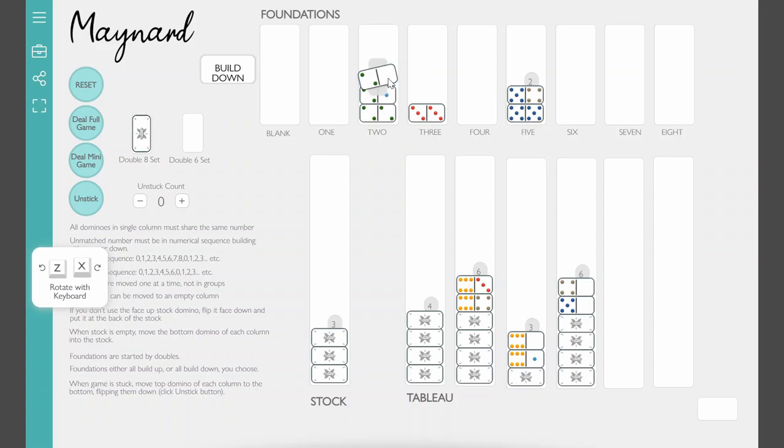As luck would have it, I'm glad we chose build-down because this next card also builds down — going from two to one. An important rule: when moving on the tableau, you have to move one at a time. I cannot move both dominoes as a group on top of another — that's an illegal move. Even though the move would be legal by itself, if it's covered by another domino I can't move it. The only way would be if I had an empty column to temporarily place it. During the mini game, the two extra columns are not used — those are only for the full game.